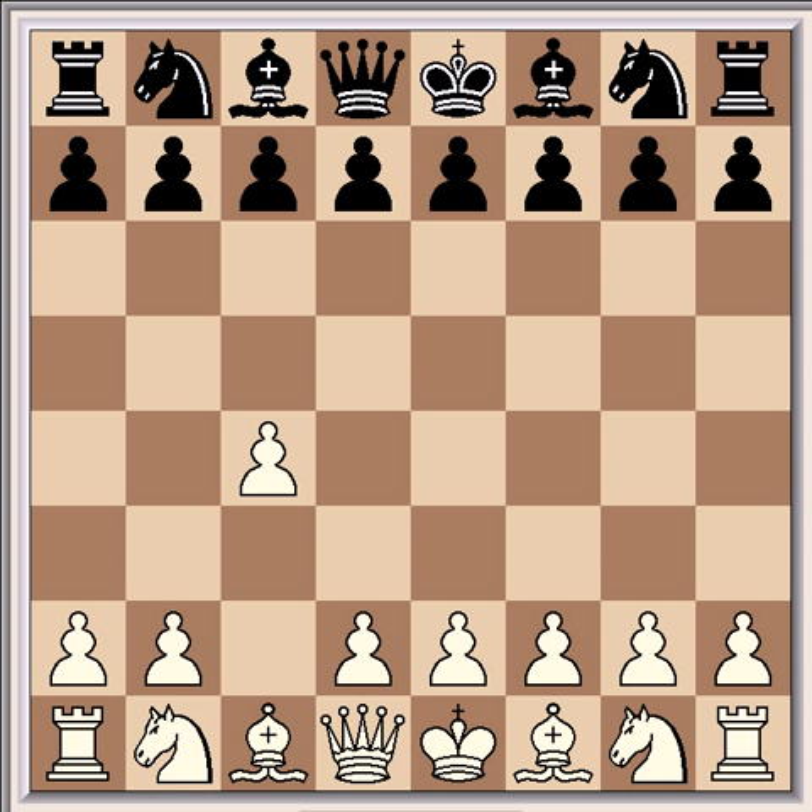Hi everyone. This is Ullman vs. Banj, which was played in Halley in 1976. It's a great example of the hedgehog defense to the English opening c4.